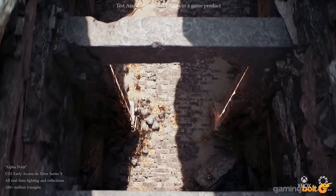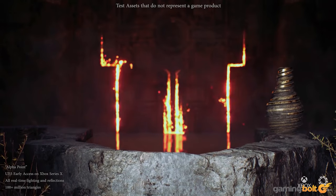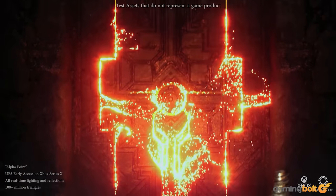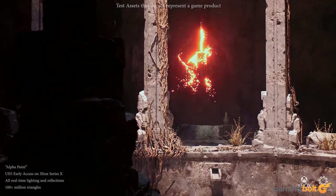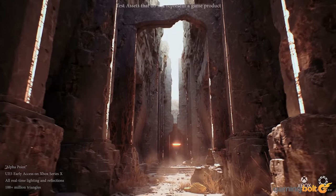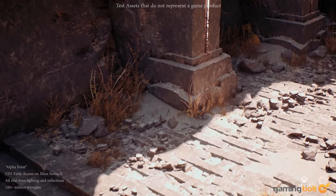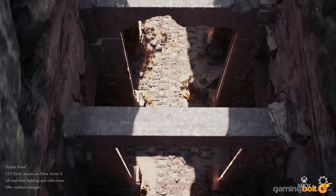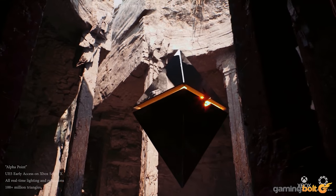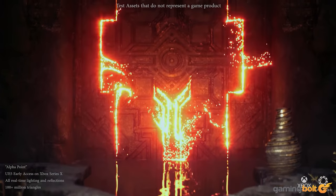Take this demo's triangle density. In basic terms, triangles are the simplest form of polygons, with game engines up to now being able to handle a few million triangles. In Alpha Point, The Coalition's artists were able to create assets with half a million triangles — almost 15 times those of Gears 5 — with the entire scene itself containing upwards of a hundred million. That's a whole lot of pixel depth.